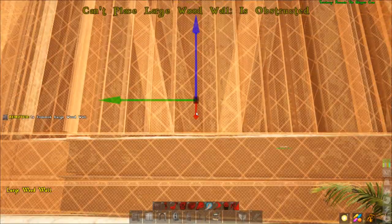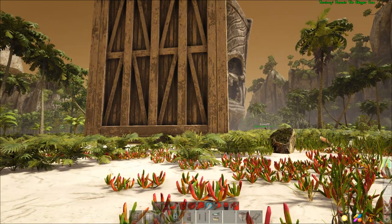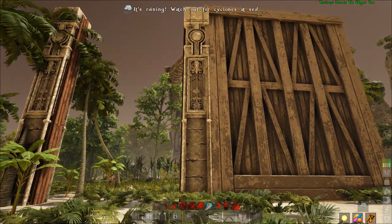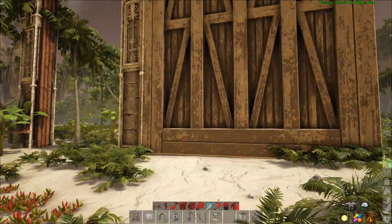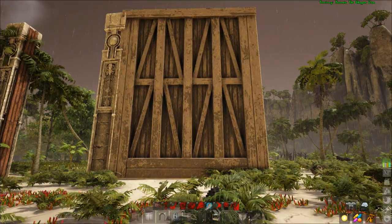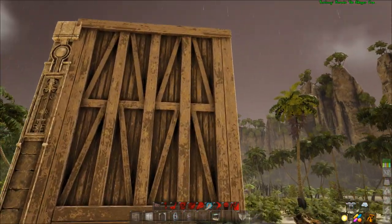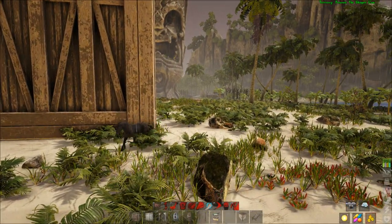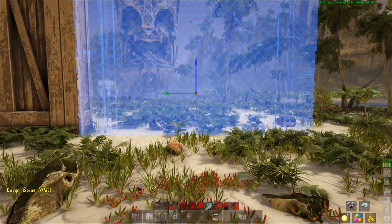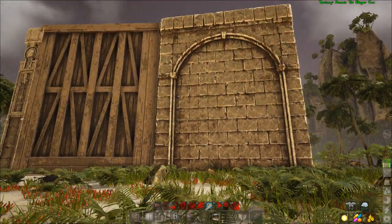So I'm going to place the wooden wall — and this one is really big! As you can see, they are the same size as a behemoth or a large gate. I think they added this because a lot of people use large gates as walls, and now you can nicely use those large walls. Let's also show the stone one — and I think they are looking good.